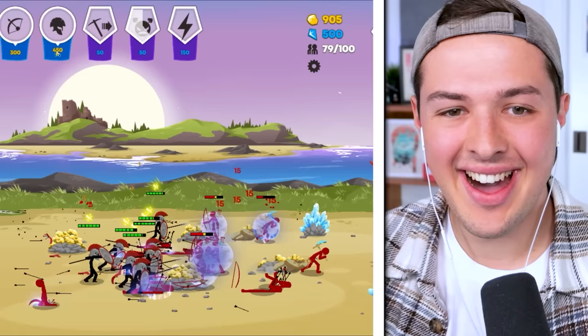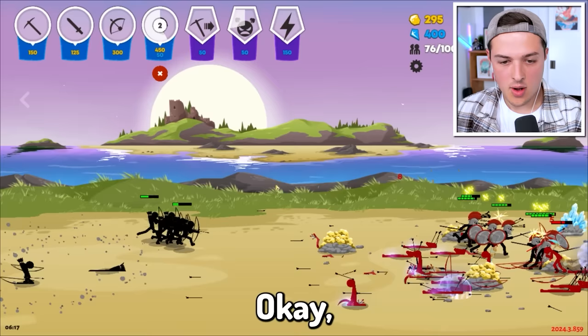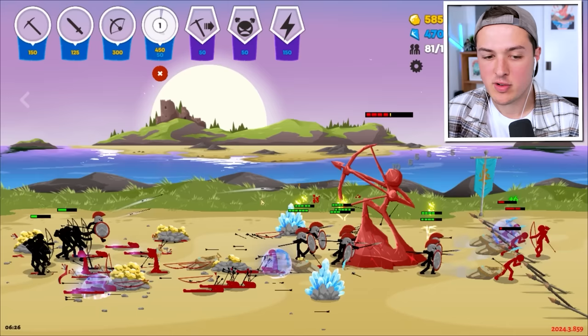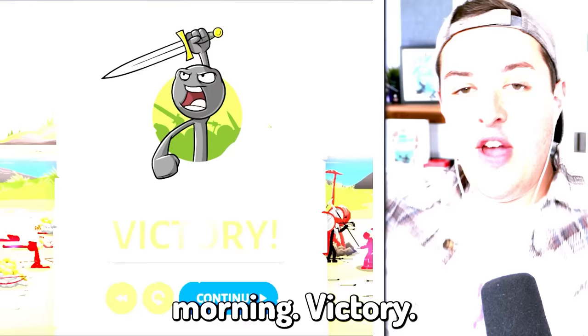Keep charging boys - we got this in the bag! Their electricity took down one of our Archidon Bobs but that's fine, it's not gonna be enough. Our Spiritans have so much resistance, it's incredible. Now if we charge up our archers, they are deleting the health faster than I delete cookies every single Tuesday morning. Victory!